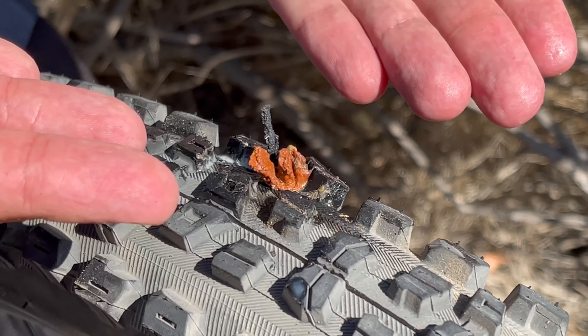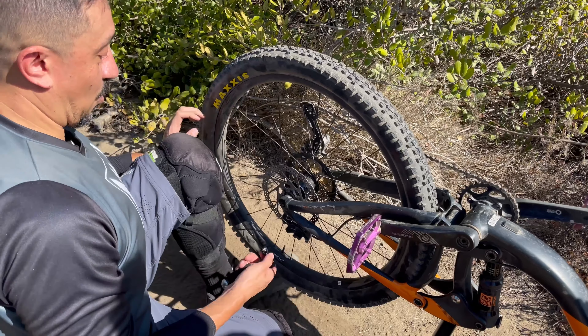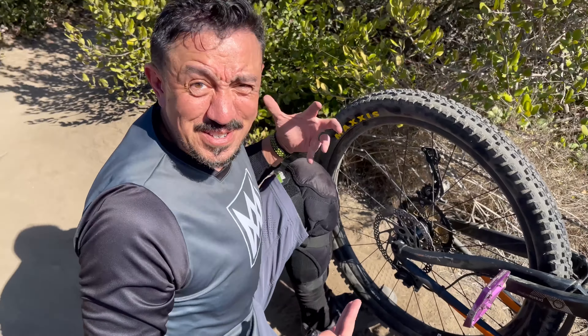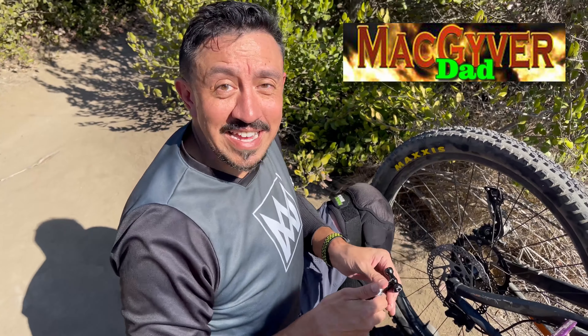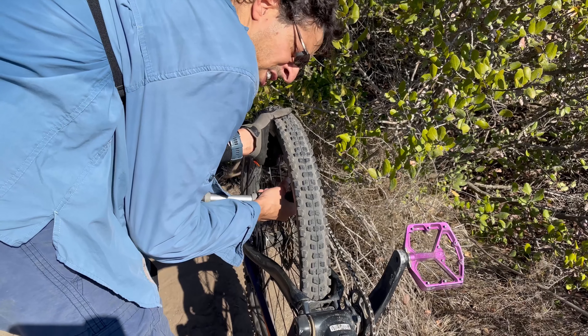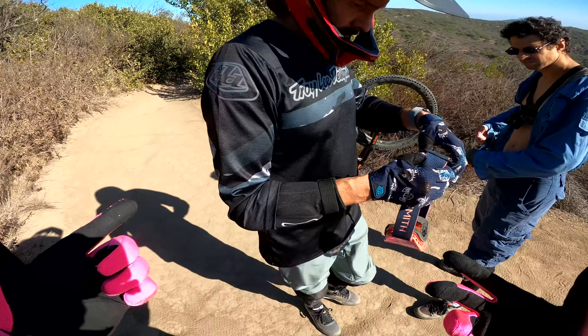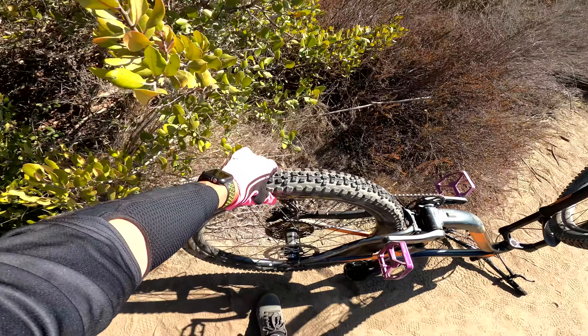Look at that — this is like magic, people. Trail magic happening right now. I'm going to put more air in it. Look at this, I'm so stoked. This is what stoke feels like when you're not even hitting a feature. MacGyver Dad, are you watching? I know you're impressed with this. I think there's enough air for Noor to start riding at least. We got Noor with air in his tire — enough to ride out of here. Let's finish this trail breakdown of Missing Link.